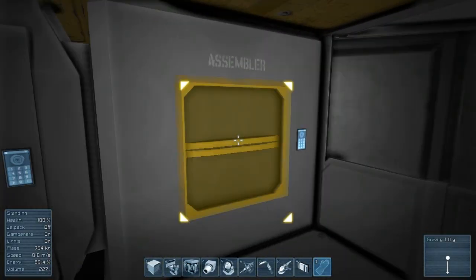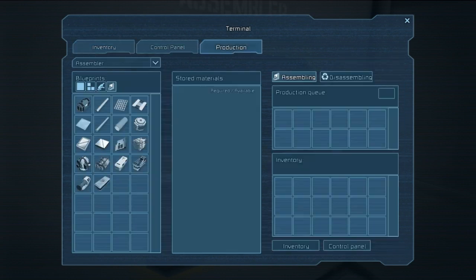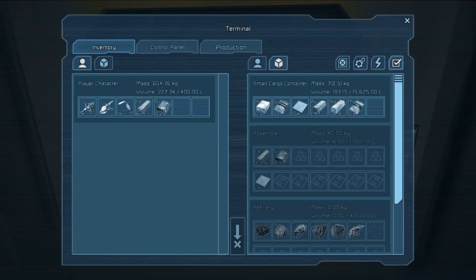The iron is sitting up in the assembler right now and we're going to turn those into steel plates. We'll go to production and make some — that should be enough. And we don't need the gravel, we need the steel plates.